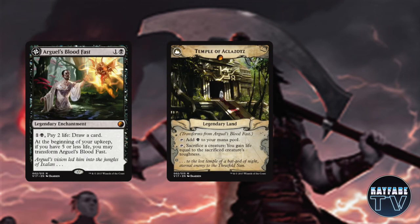Some enchantments: we've got Arguel's Blood Fast which flips into Temple of Aclazotz. It'll draw you some cards in the early game, and if you drop below 5 life it flips and you can sacrifice creatures to get some life back. It does combine with Garner's enters-the-battlefield ability, so don't be afraid to use it on a big creature like Razaketh or Scorpion God — you can get those cards back quite easily with this deck.